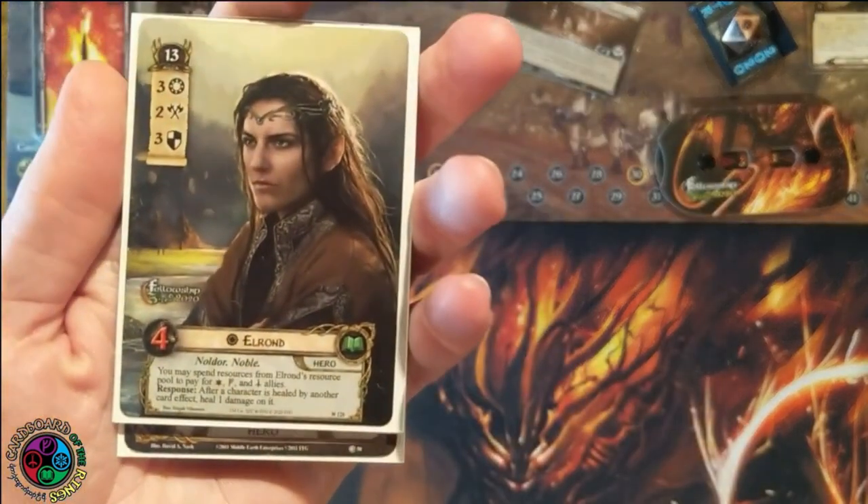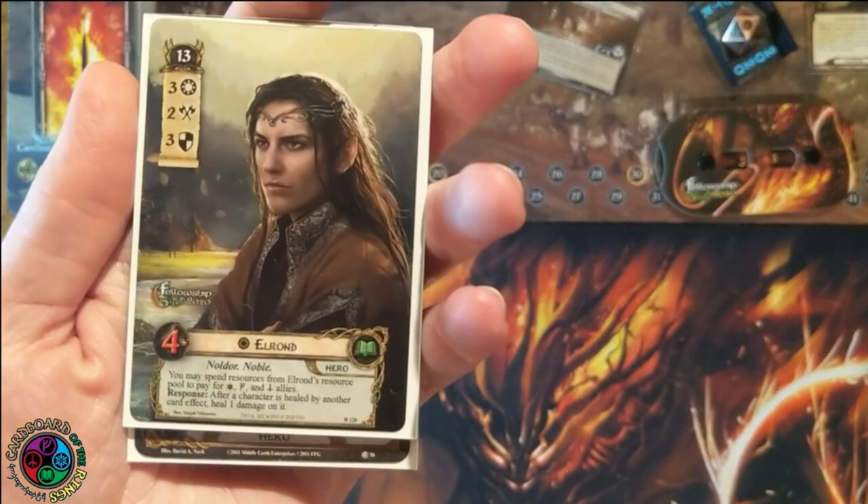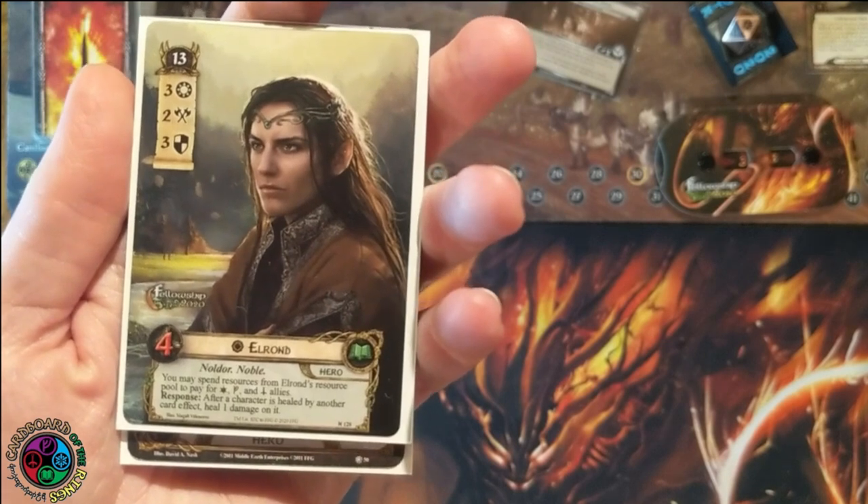Let's take a look at my hero lineup. I'll be using Elrond, who came with this pack — he's incredibly powerful, as he should be. 13 threat, 3/2/3/4. He's Lore, Noldor Noble. You may spend resources from Elrond's resource pool to play allies of any sphere. When someone is healed, he does an extra point of healing. He is missing the healer trait though, which doesn't make sense, but whatever.